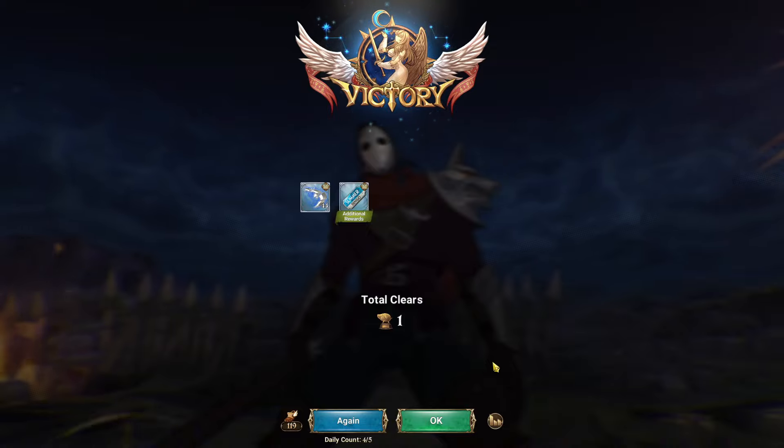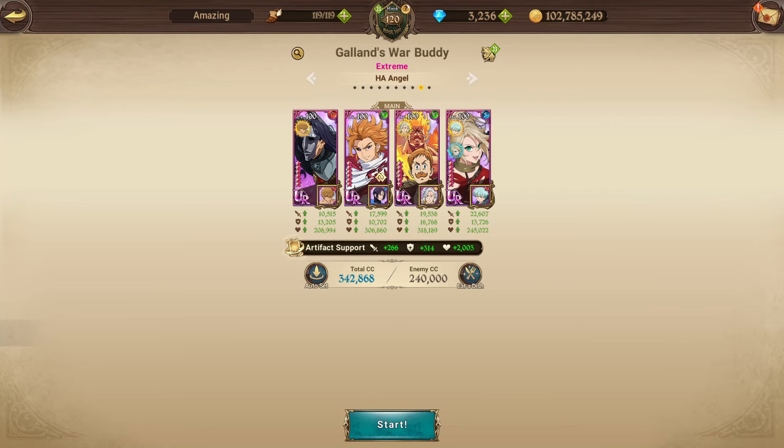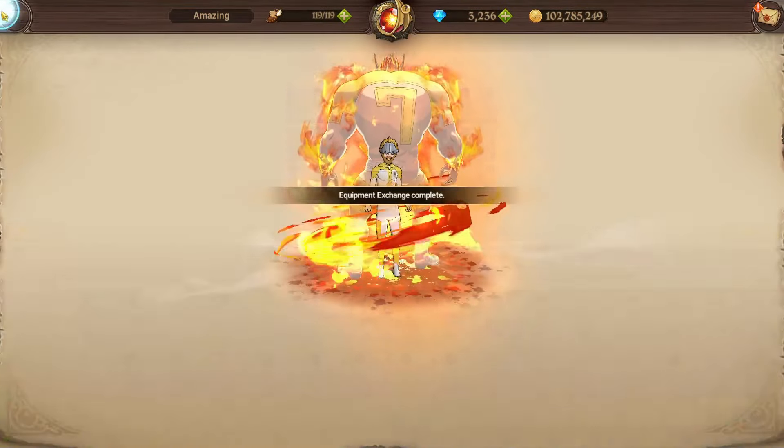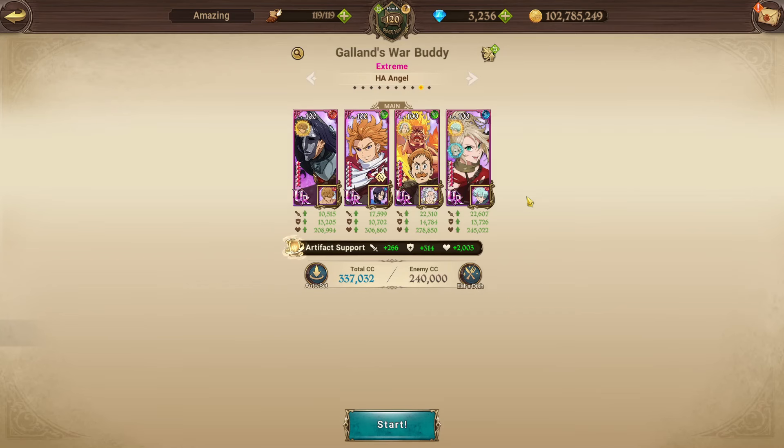Now let's try a different variant — swapping in UR Escanor and Chaos Arthur. This is more of a festival-character team rather than free-to-play friendly. I'm curious how well this performs since green attribute characters sometimes seem to underdeliver on damage. Let's hop in and see how UR Escanor does against the Baruja boss.